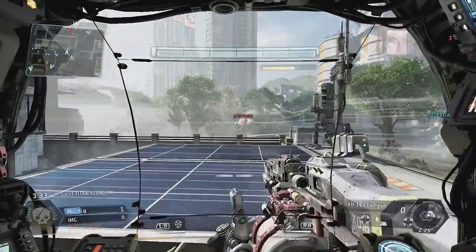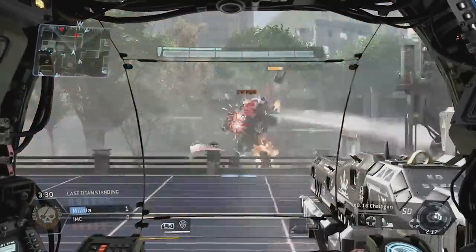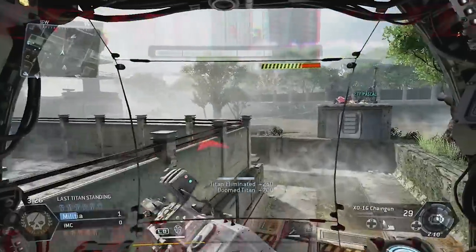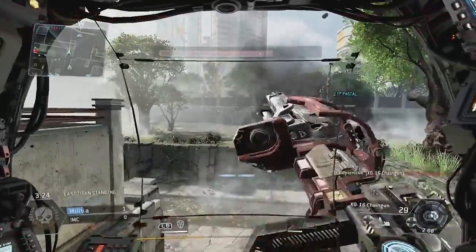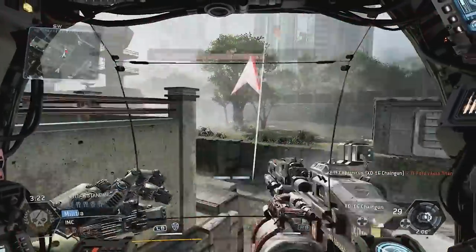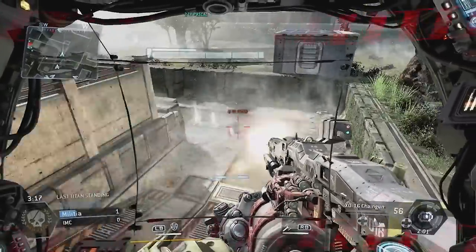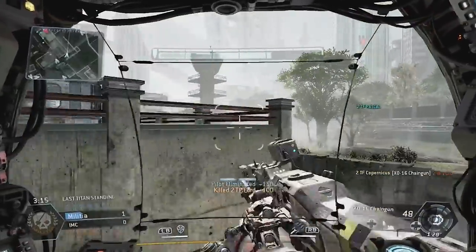It's essentially team deathmatch, except if your Titan dies but you eject from it, you can actually run around as a pilot and try and help the remaining Titans on your team take down the other ones. However, if your pilot dies, you do not spawn back in, so you get one Titan and then one pilot life, assuming you're fortunate enough to actually escape your Titan in the first place.